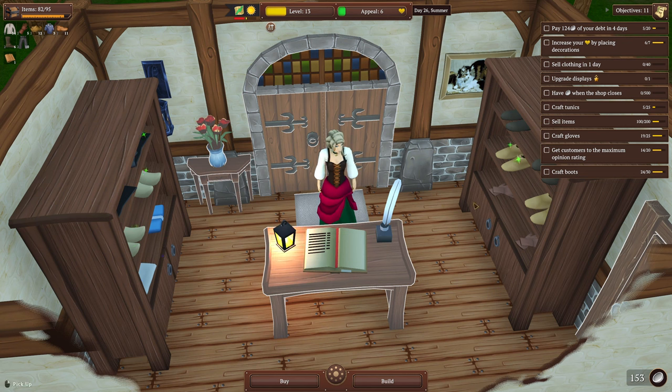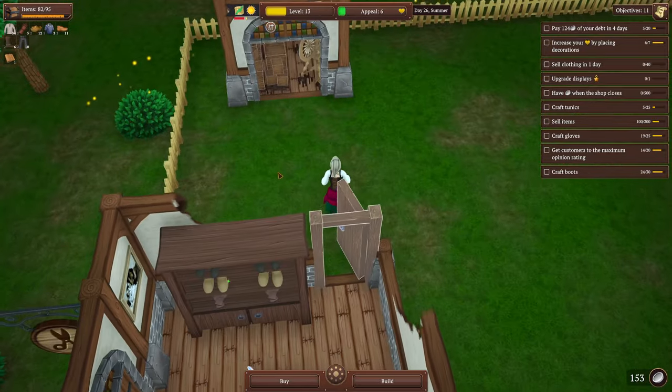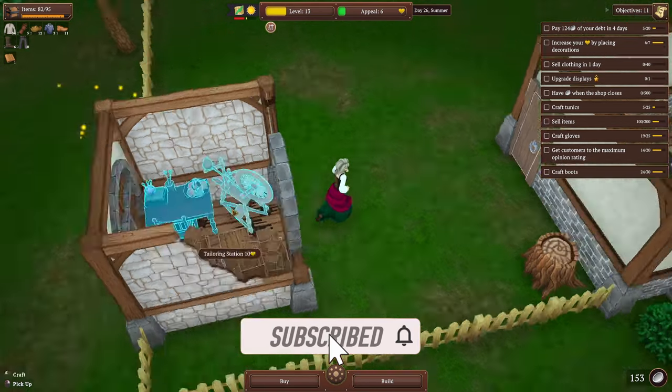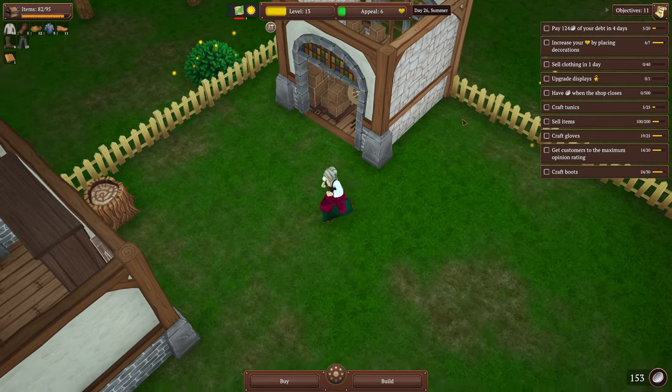Hey everybody, what's going on — Shabby Doo here. Today we're getting back into that Shabby experience that is Winkle J, my little shop hard mode. As we left off last time, we made a little bit more room in our little shack here by making a quick little storage facility out here for our pallets and tailoring station.